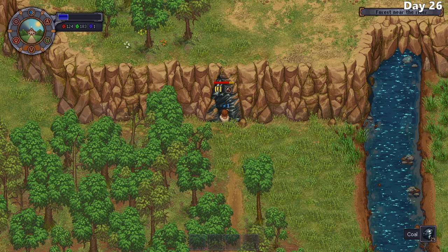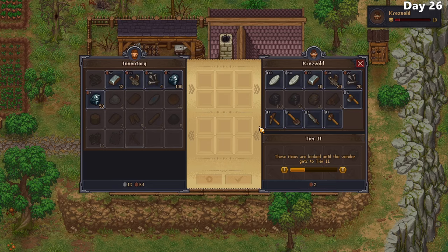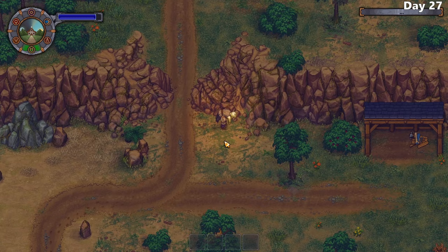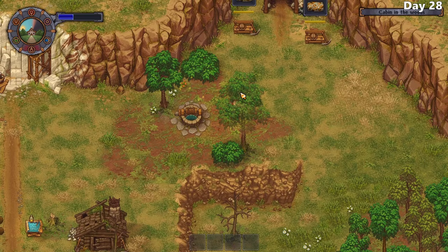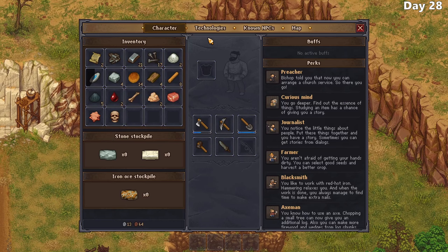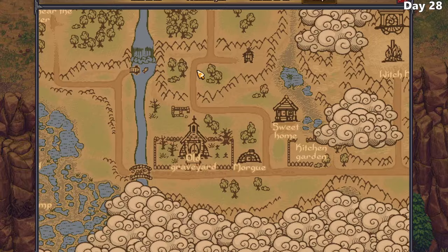I go ahead and mine some coal and sell it to the blacksmith in town for all of the silver he has, giving me a total of 13 - well on my way to my goal of 20. I finally manage to find the zombie buried under the rubble near the mountain pass and begin setting up the quarry so we can have a consistent iron supply. After a lot of troubleshooting and research, I placed the zombie by the quarry and he got to work collecting iron and coal. The process is quite slow though, but thankfully I have a good amount of iron stockpiled. I also attempt to speak to the Inquisitor today, but I just barely missed him - maybe next week.